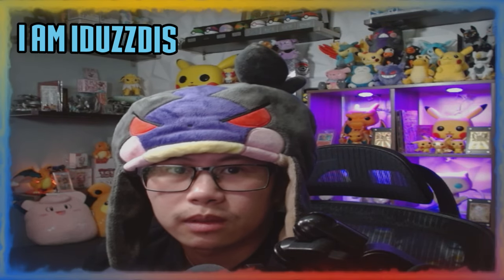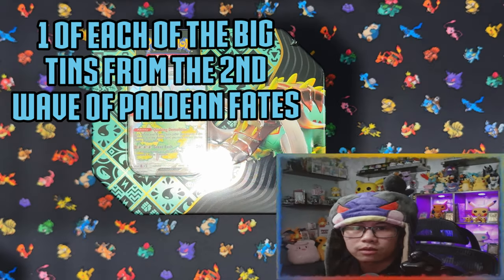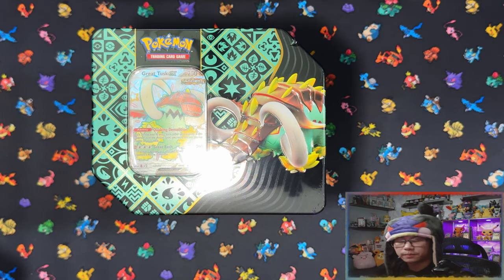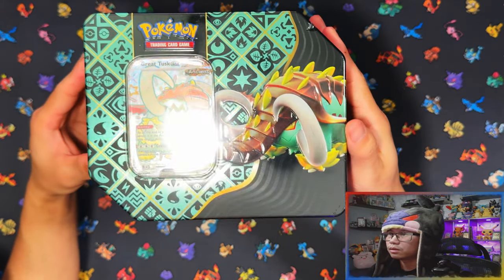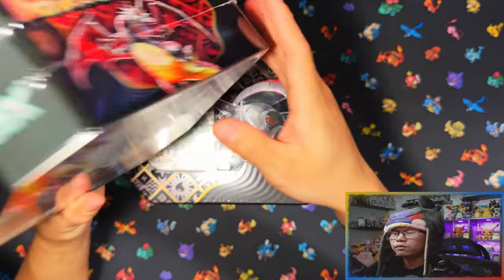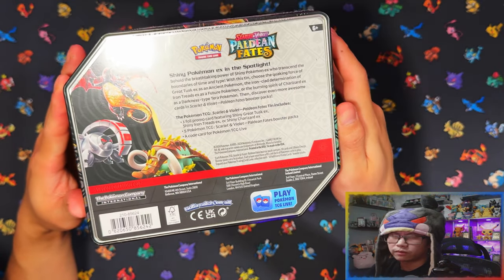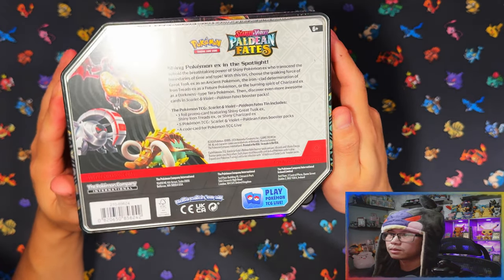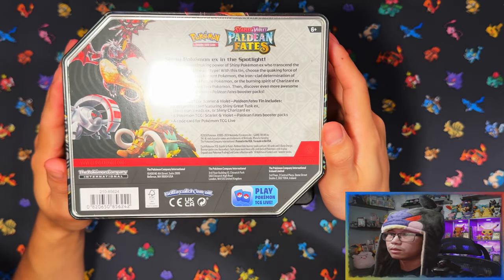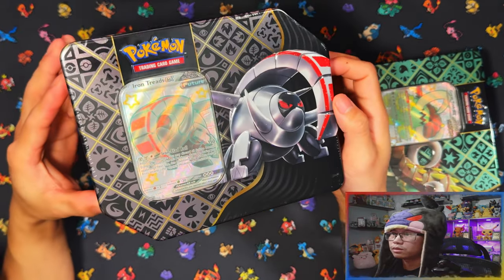Hello ladies and gentlemen, in today's video I'm going to open one of each of the big tins from the second wave of products from Paldean Fates. Starting off we've got Great Tusk EX shiny — these are the big tins. There are two variants: the smaller ones with four packs and these bigger ones with five. Here's the Iron Treads on the back.